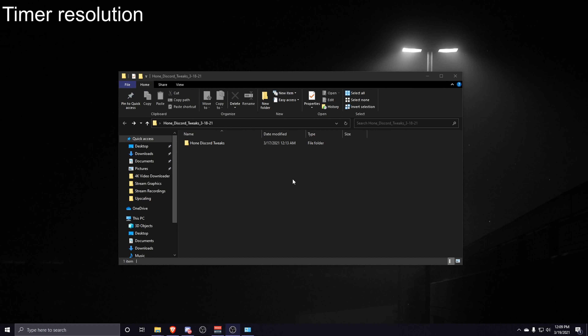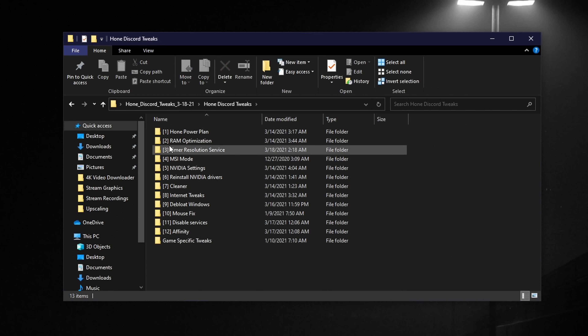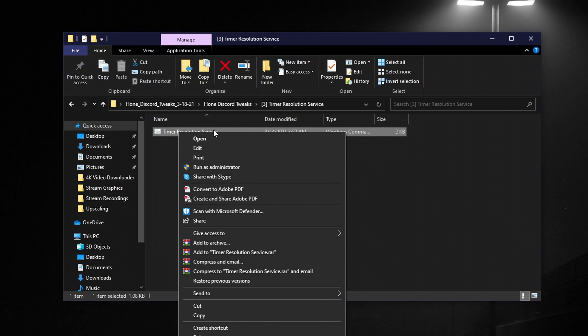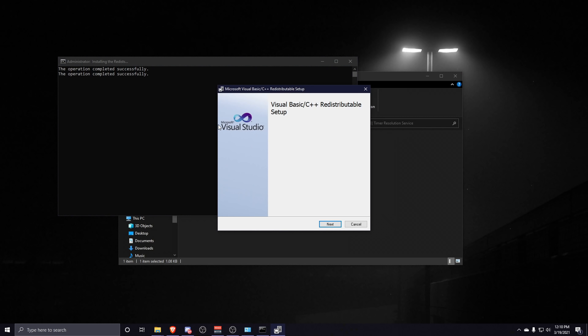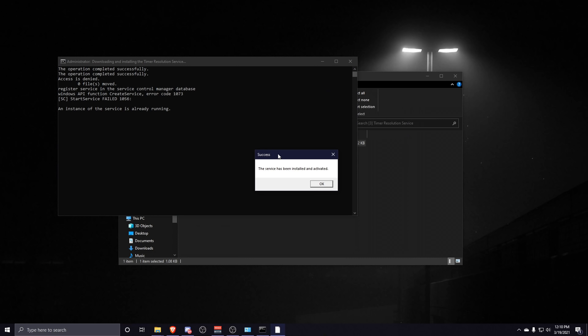Next we're going to install the timer resolution service, which helps decrease input lag and controls how fast your processor updates and refreshes. Go into the Hone Discord Tweaks folder, open the timer resolution service folder, right-click the timer resolution service Windows command script, and run it as an administrator. A Microsoft Visual Studio setup will appear — click Next, let it complete, click Finish, and click OK on the success tab.